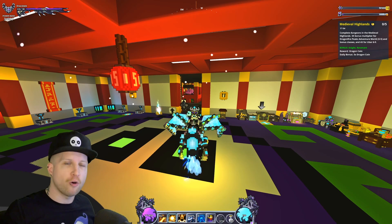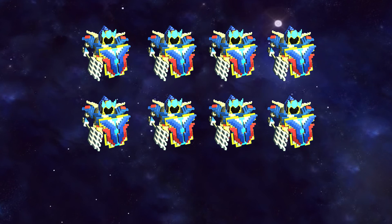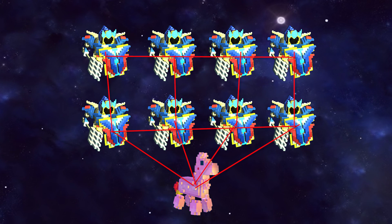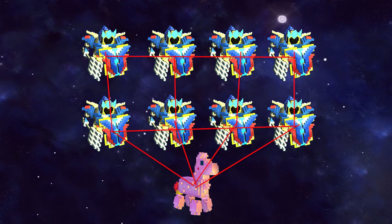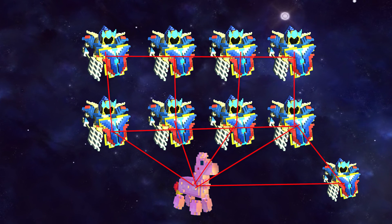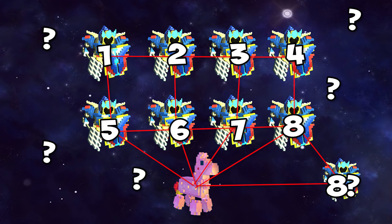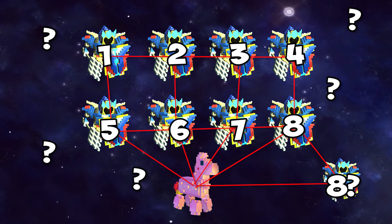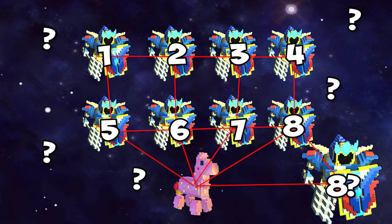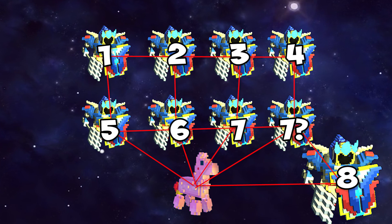Trove only lets items drop for a total of eight players. You've probably noticed this more with pinata parties that people throw down — you'll have tons of pinatas go down, but as soon as you have more than eight people nearby, the game is going to randomly distribute those drops to any of the eight players. Pinatas are a little different because the player who throws the pinata always guarantees themselves the drop, whereas everybody else is fighting for it — so the game randomly chooses seven people to get the drop.